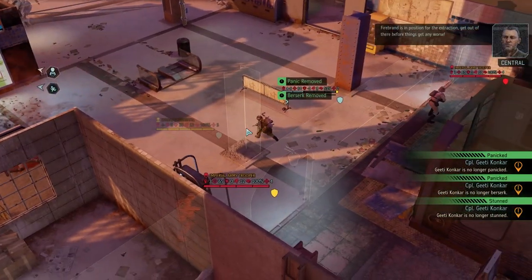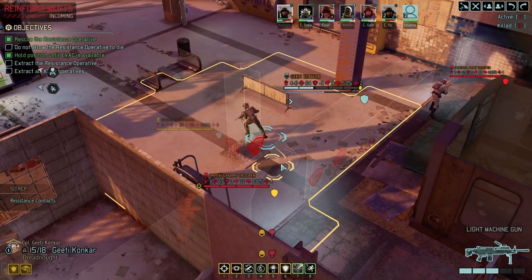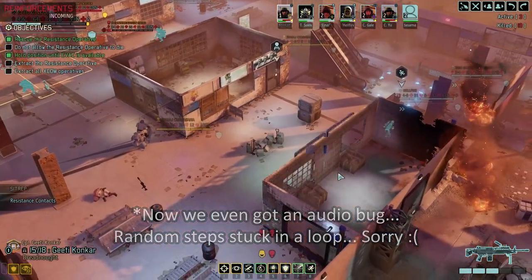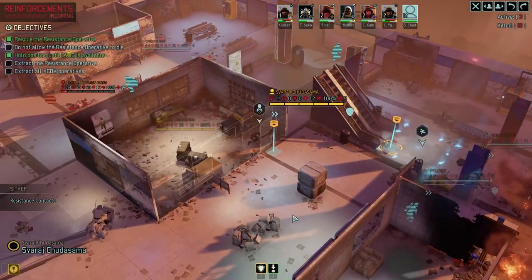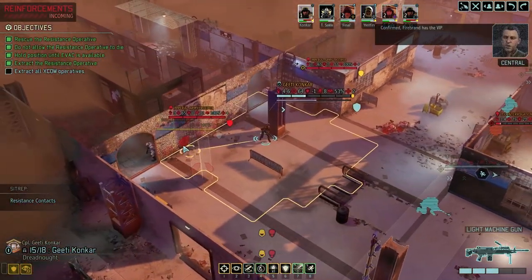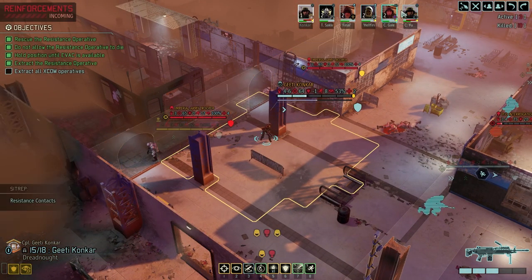Can we get the hell out of here now? Firebrand is in position for the extraction — get out of there before things get any worse. That's so far for Conkar, even with preparation, because she lost one. So we have to save her somehow. Let's bring the VIP out — that's for sure.